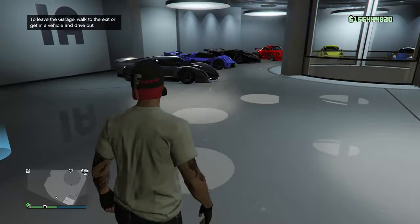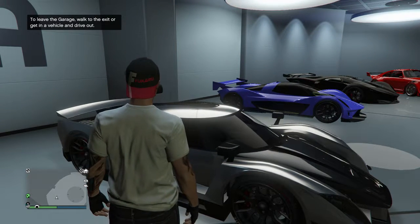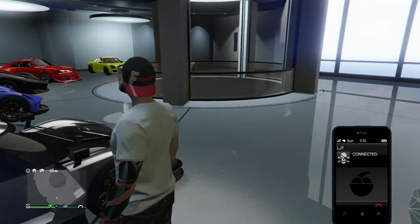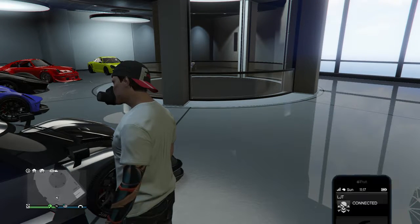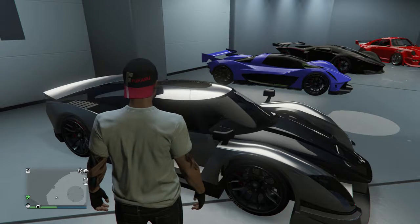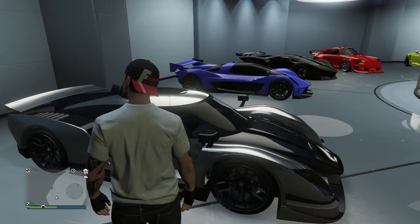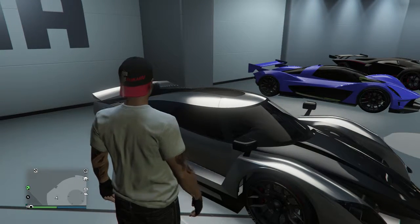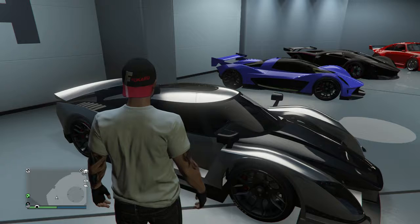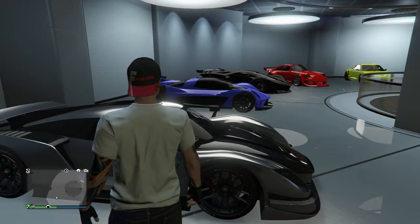Back at our CEO office, here's our number two favorite car — the Overflood Itali GTB. I love this car for CEO import/export when you have to beat the time. This is the car I choose every time. It sticks to the road beautifully, it handles great, it's got top speed. Now I know the Vagner right next to it is the fastest car in the game right now, but for me this is the car to have. I would take this over the Vagner any day.